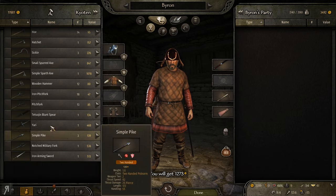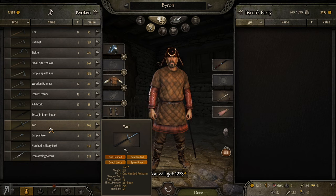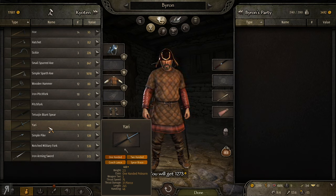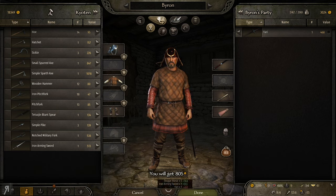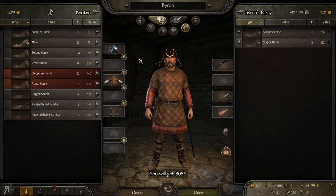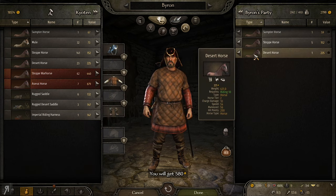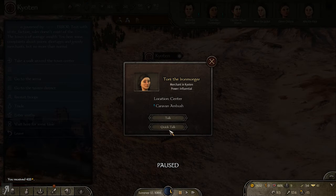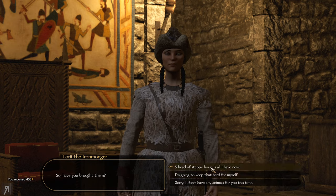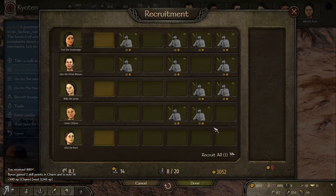Unfortunately most of these armor pieces are not very protective, which is the main problem. We do have a very nice polearm - you even have spear bracing with it and you can also couch lance. It has a length of 245. It may very well be that I want a horse as a backup so I'd be able to use this weapon on horseback. I'm actually going to buy this right away because it's super super cool. I'll buy a desert horse and some armor too. Then I'll speak to Tori the Ironmonger to hand in the quest.